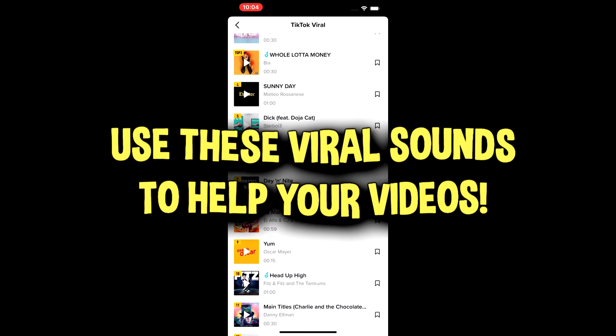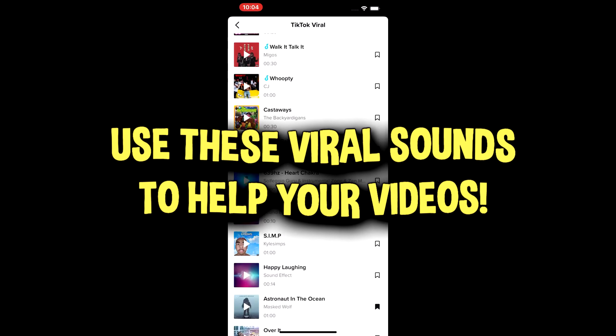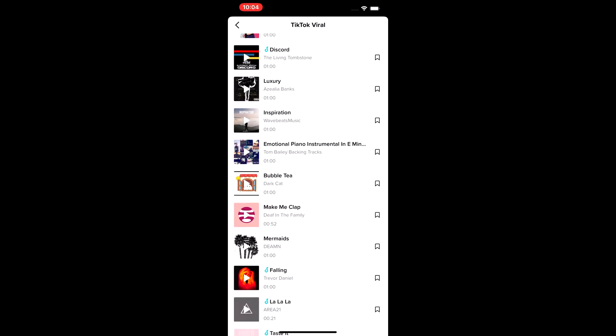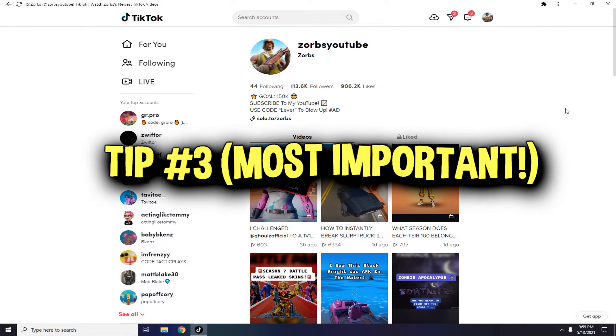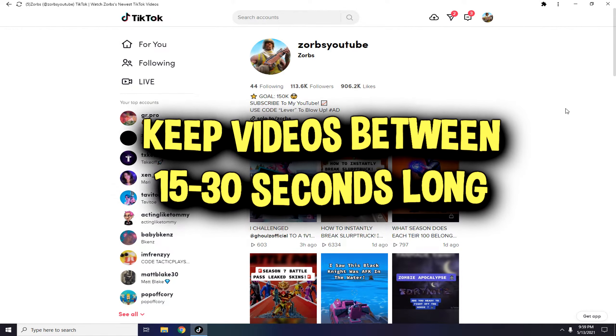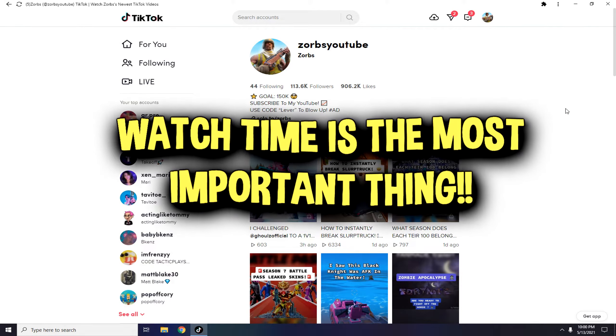Tip number two: use only viral sounds. When you're on the mobile app and go to post a video, click sounds, then more, then TikTok viral. The top four songs there will make your post do way better than using an original sound, because the TikTok algorithm pushes those viral sounds more — they've already been liked by a lot of people. For the best chance of going viral, use the TikTok viral sounds.